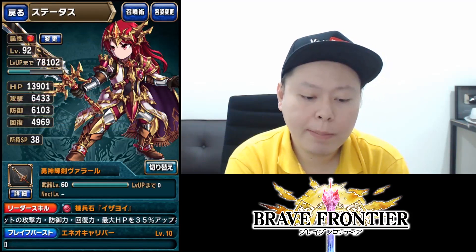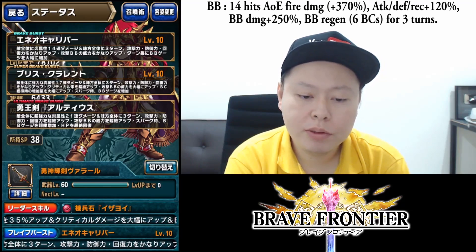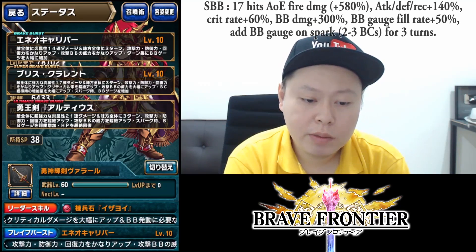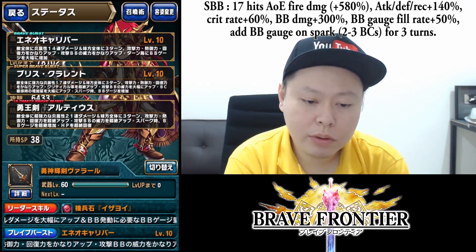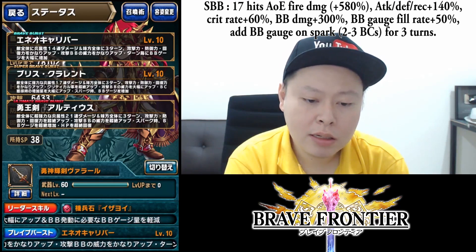Hello guys, welcome back to Ushi Gaming channel. I've maxed out the new weapon from the Rock Salm Extra dungeon, and finally we can use the UBB with this weapon. This is the best weapon in the game right now on the third arc. The BB has 14 hits with combo boost, attack, defend, recovery, BB damage, and BB regen. The SBB has 17 hits with combo boost, attack, defend, recovery, critical hit rate boost, BB damage, boost BB gauge fill rate, and add BB gauge on spark for three turns.